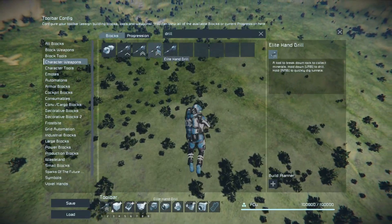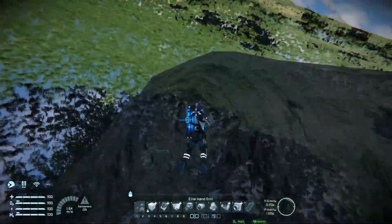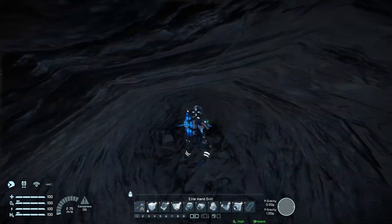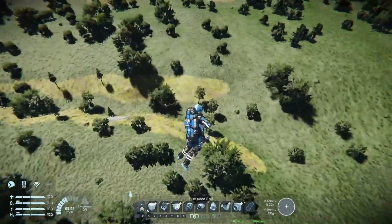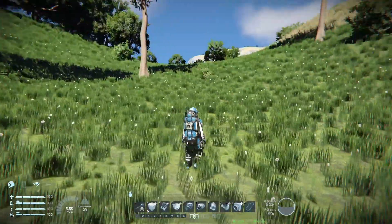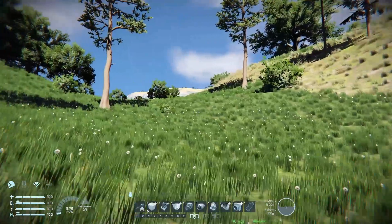I'm gonna get a drill. You can just dig insane tunnels and it looks so, so ridiculous. It's super hard to fly with ships if it's this fast, on planets at least, because of the gravity. I don't know what's going on there.